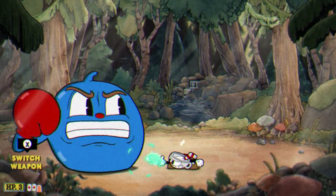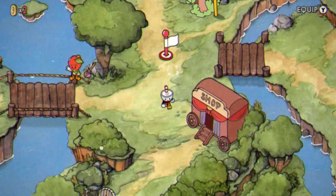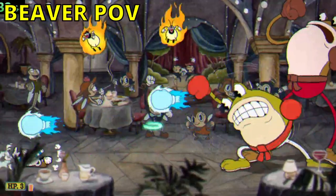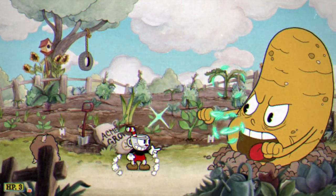Even though we're on expert mode, I practiced Inkwell Isle 1 so much that it wasn't all that challenging. Because of this, I was able to S-rank Goopy and beat him in under a minute and 30 seconds, already putting me at two points. However, Beaver had already taken the early lead. Not only did he already have two points as well, but he was already on Ribby and Crooks while I was still on the Root Pack.